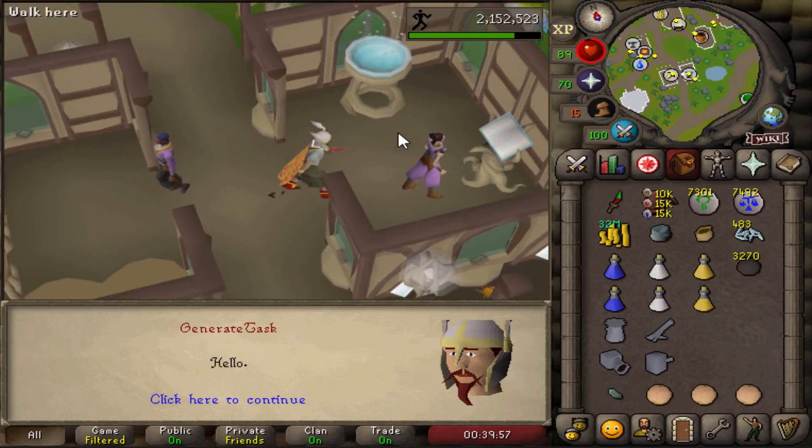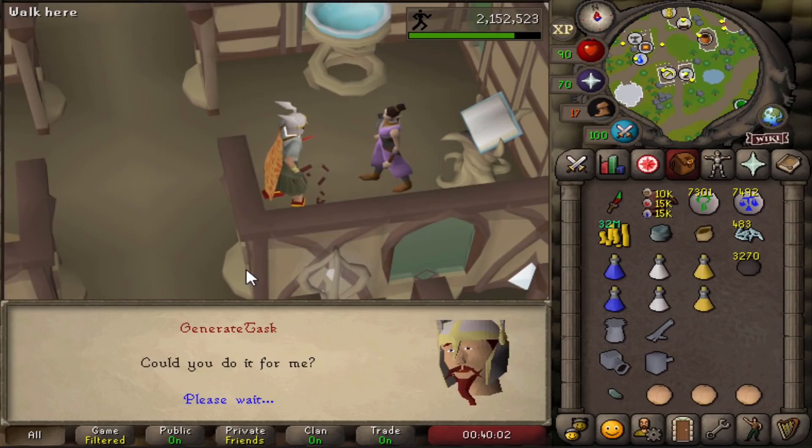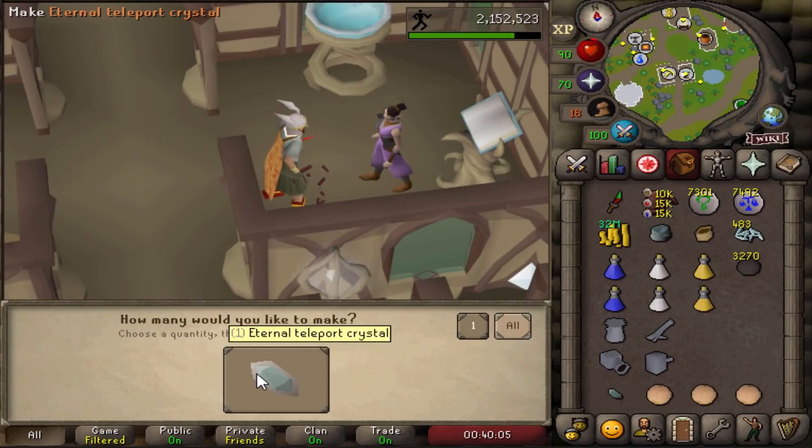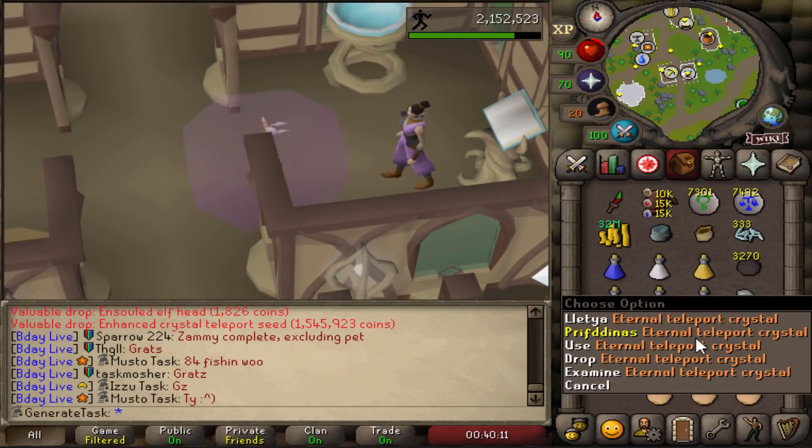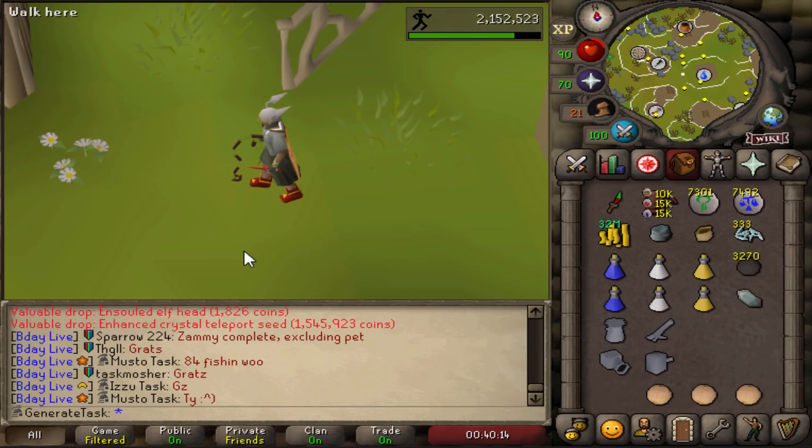Is it this NPC — Rhys? Could you do it for me, because I'm not good enough? Make eternal teleport crystal — yes, we did it! And now we can teleport to Lletya and Prifddinas as much as we want. How nice is that?